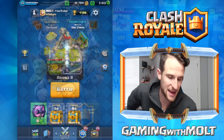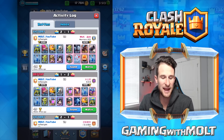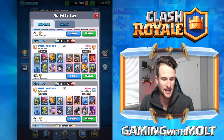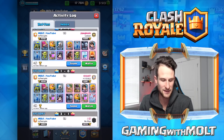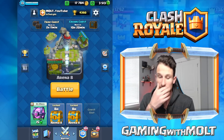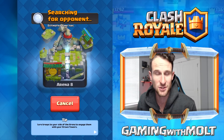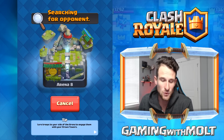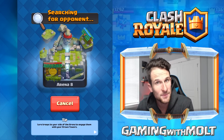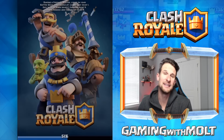Let's jump into a match and see how we do. My win/loss isn't too bad — mostly wins with a few losses. We're at 4360 trophies. It's very important to get the elixir pump down so you can get it flowing, get the Giant Skeleton in the back, and move forward from there.